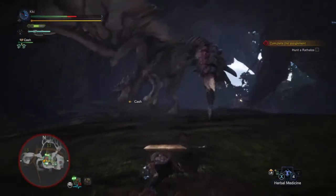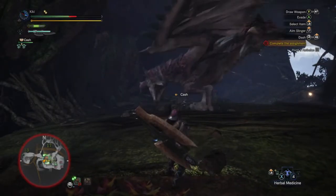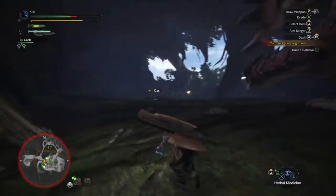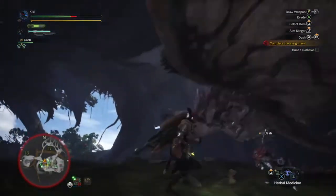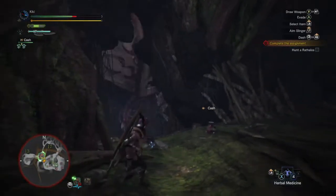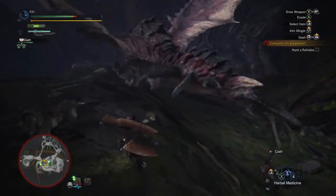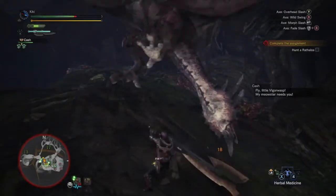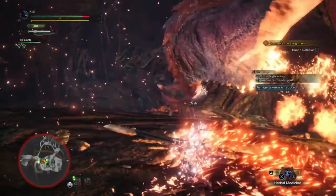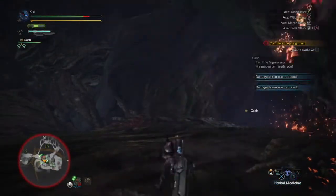It doesn't seem to be massively after me but I am a little bit dazed — shake it off. It's back in the air. Is it flying away? Can't go anywhere, it's stuck. Just getting in some hits and a lovely Vigor Wasp from Cash. Got a bit of fire damage but we've got good fire resistance.